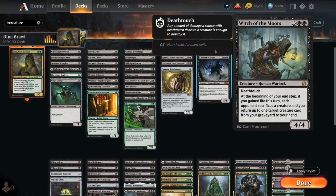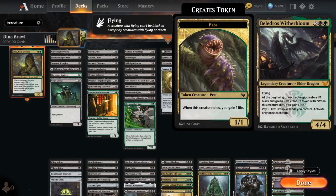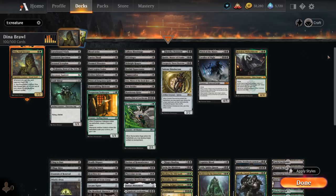At 5 mana, Witch of the Moors is a 4-4 with Deathtouch saying at the beginning of your end step, if you gained life this turn, each opponent sacrifices a creature and we get to return up to one target creature card from our graveyard to our hand. Cavalier of Night enters sacrificing one of our creatures to destroy an opposing creature — it's a 4-5 lifelinker — and when it dies it returns a creature with mana value 3 or less from our graveyard to the battlefield. Topping off our creature curve, Belladrose Witherbloom at 7 mana is quite expensive, but the ability is quite synergistic — making a 1-1 pest token at the beginning of each upkeep including the opponent's. It's a 4-4 flyer that can also pay 10 life to untap all lands we control, potentially doubling our mana.